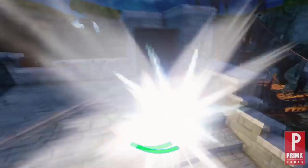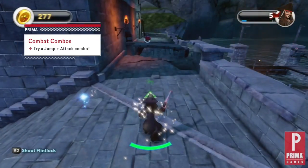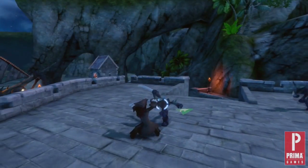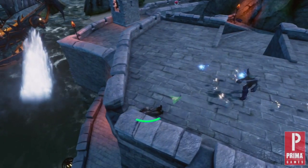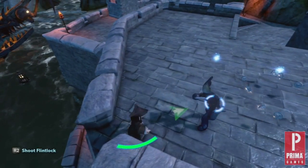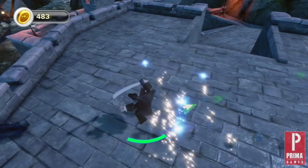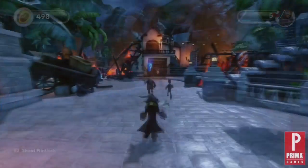We have already covered how to use your flintlock pistol. Now let's look at the attack button. For PS3 users, the attack button is triangle, and if you are using the Xbox 360, it is the Y button. When you press the attack button, Captain Jack Sparrow will use his sword to fight off enemies. If you find yourself facing more than one, try using your flintlock pistol to shoot one, and then quickly attack the other with your sword. Keep in mind, if you get into too much trouble, press the circle button, or B, to block.